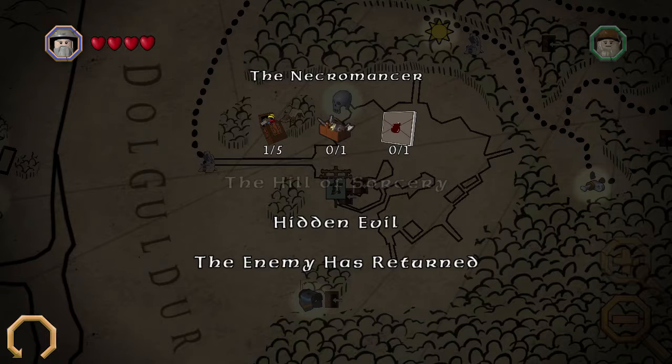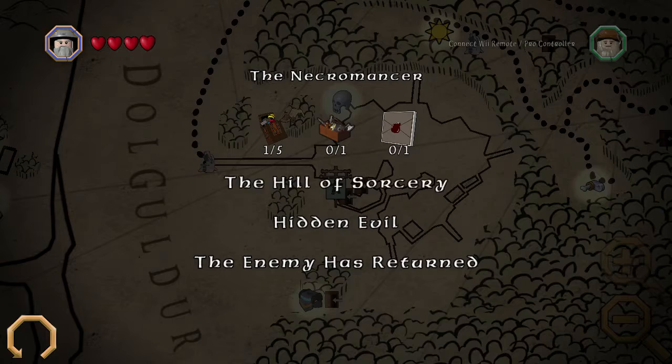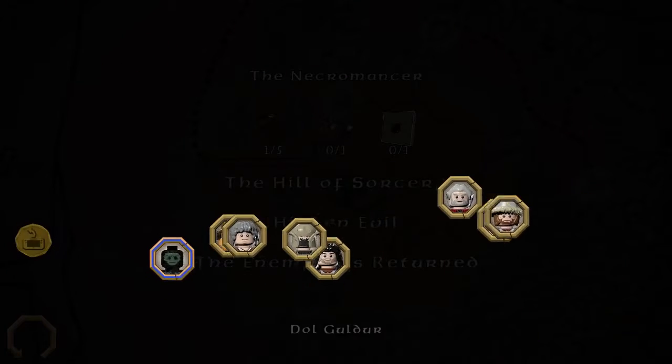It has not yet regained its full strength. That's right, Sauron's not ready to reveal himself. Right, the Necromancer — seven missing at the Hill of Sorcery. Hidden Evil has three items missing, one blacksmith and somewhere in that fortress is the Morgul blade. Let's play as the Necromancer — send him in there. This is the Necromancer, we're talking about Sauron.